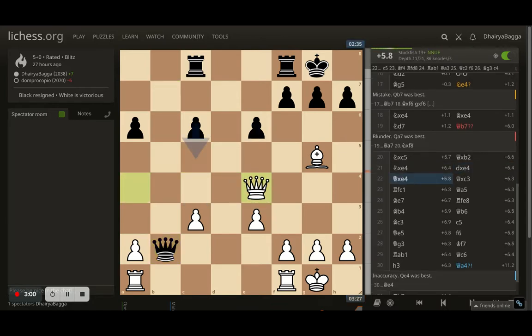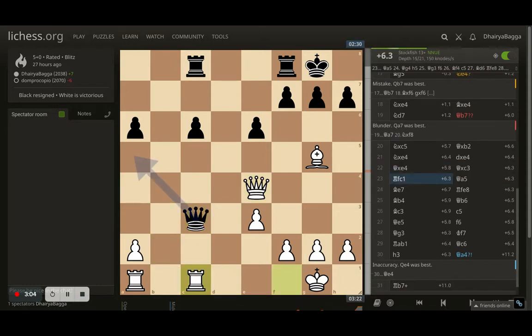I take the bishop for free. Opponent takes, now the pawn on b2 — I take the bishop, opponent takes back, and I take the pawn as well. So I'm ahead in the game. Let's continue building the attack.